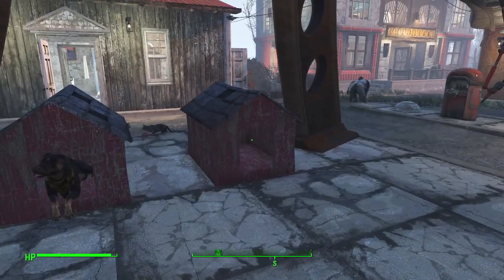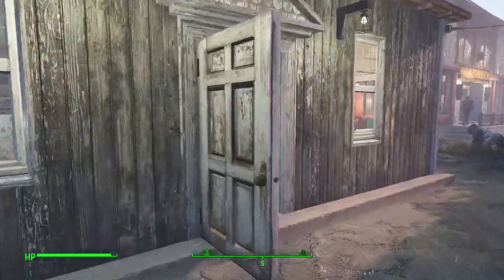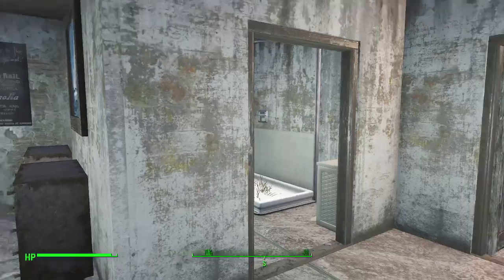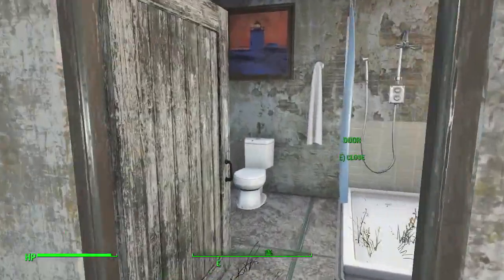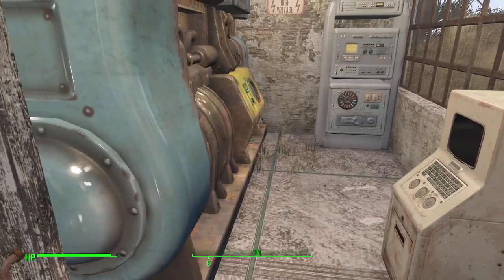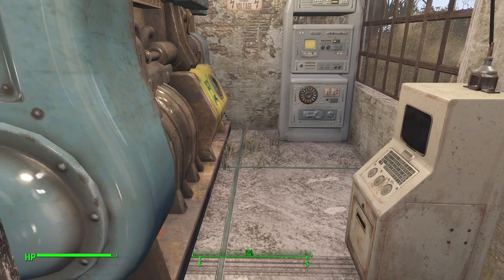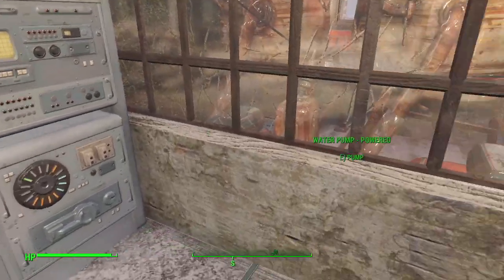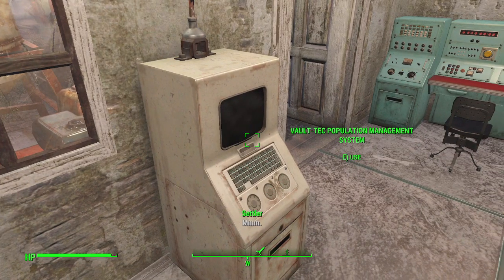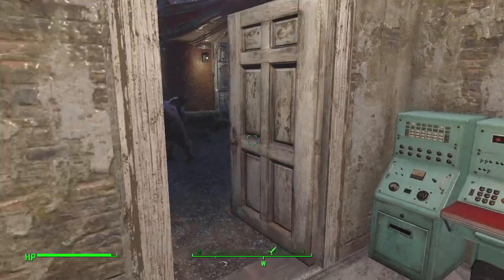Got our guard dog kennels here, power plant plus living quarters for two people right here. Got their bathroom and everything in it. We've got our fusion generator here, Vault-Tec population management system here, and a few other odds and ends like control consoles and what have you.